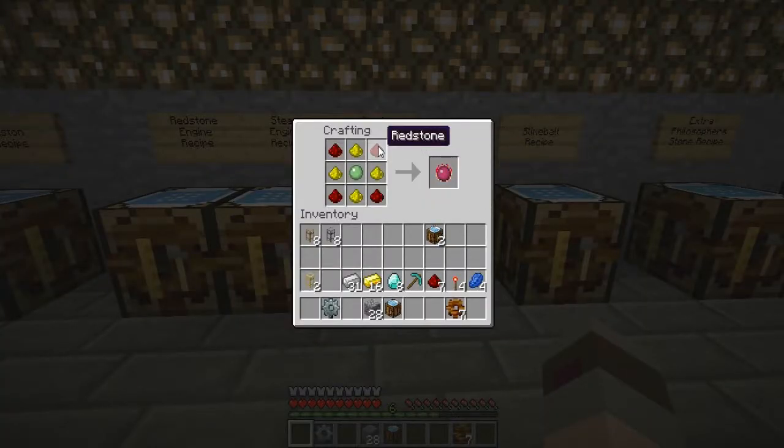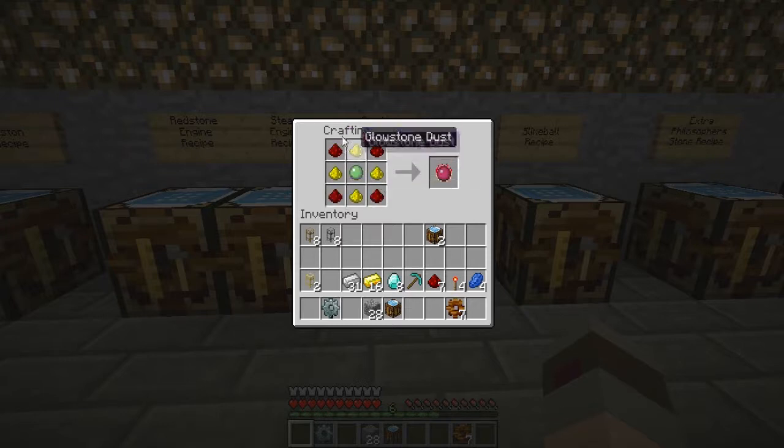The recipe for a philosopher's stone is four pieces of redstone, four pieces of glowstone, and a slimeball. Now the redstone and the glowstone are interchangeable, as you can hopefully see from my really fail moving skills. There we go. It doesn't matter where exactly they are, as long as they're either in the corners or in the center.